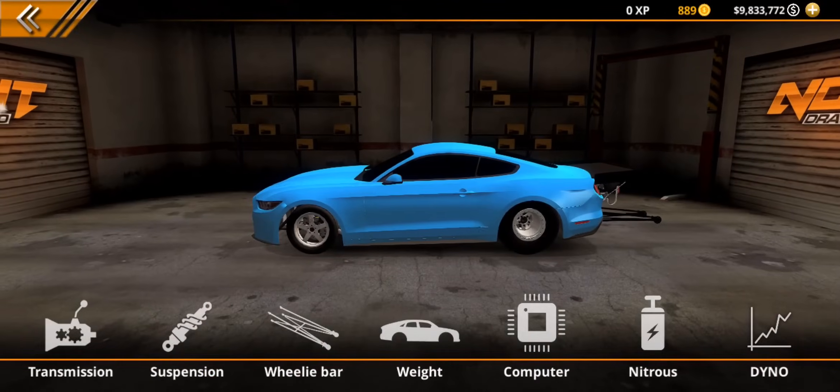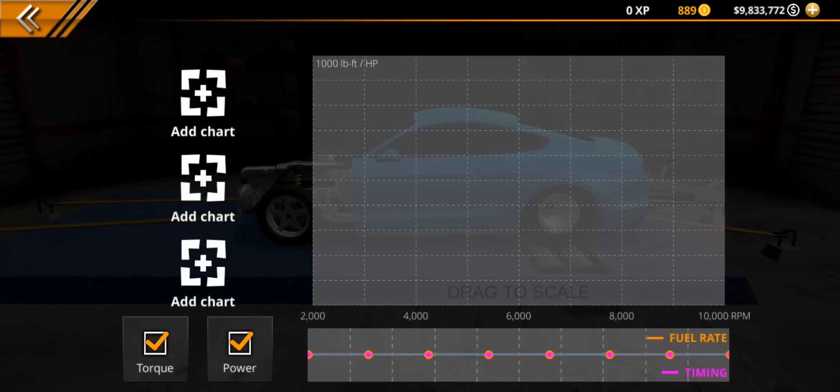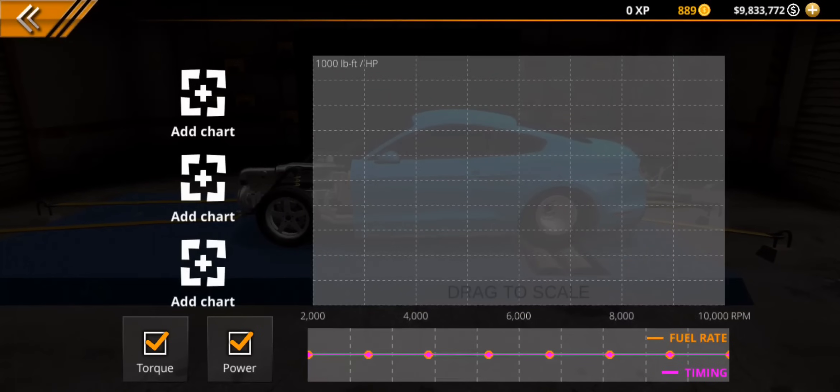Then go over to the dyno. On the y-axis on the left you get horsepower and torque, and on the bottom of the graph you can see RPM. You're going to get two lines — one for horsepower and one for torque — showing you the amount of power and torque you're making at each different RPM. This is useful because you can see at what RPM you're making maximum power and torque, and also over what RPM range you're in the power band.